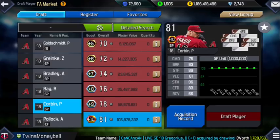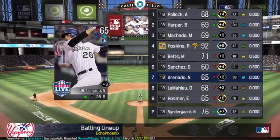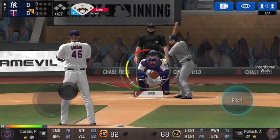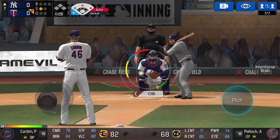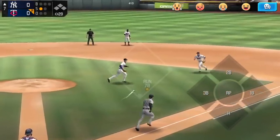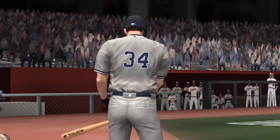Now we'll jump into the gameplay. We're just gonna show the pitching because it's about Patrick Corbin, not about the random offense I had behind him. We'll take a quick look at Elliott's Road to Glory lineup — a lot of plus fours. We have to face A.J. Pollock to lead off. He'll take strike one on the two-seamer up and in, then we go a changeup low and away, and it's hit on the ground to first baseman Joey Votto, who flips it to Corbin for out number one.